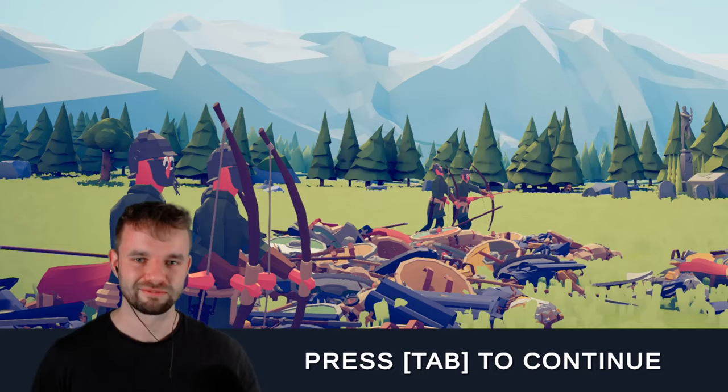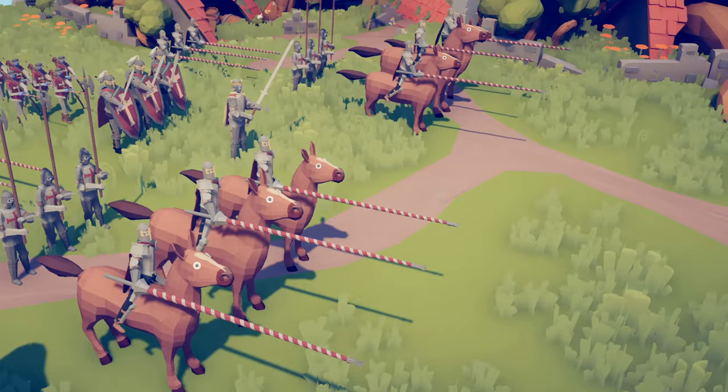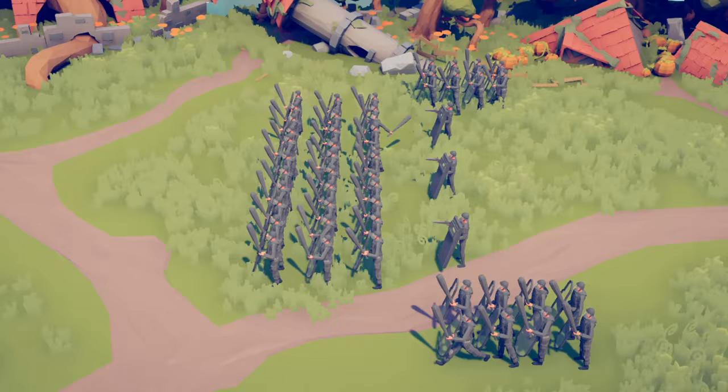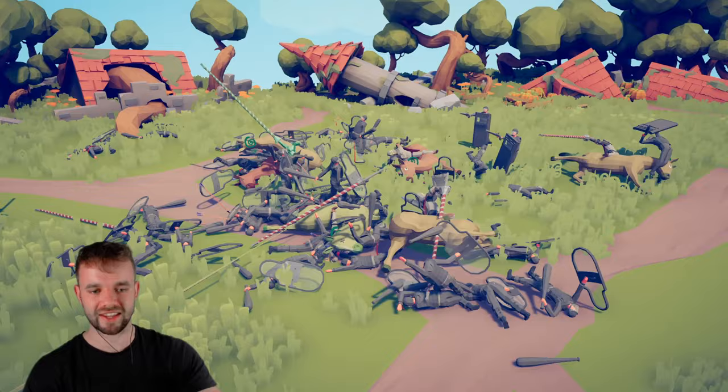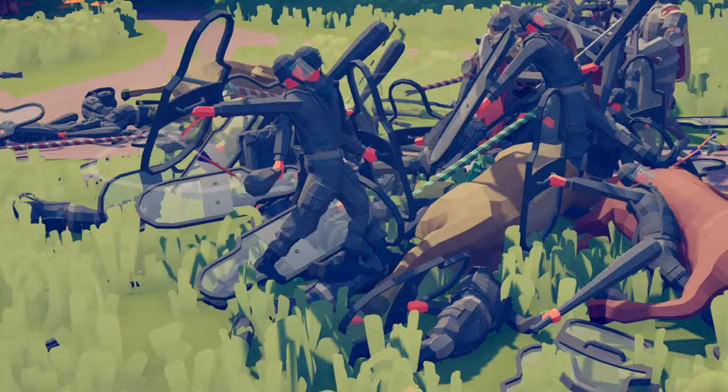Well at least you know it's not rigged. In battle 4 we have got medieval England with their cavalry, knights and the king versus the American riot police with a bunch of riot police. This TABS faction tournament just keeps getting weirder. Wow, that cavalry did a lot of formational damage right there. Let's see who's gonna win — plate armor or Kevlar?